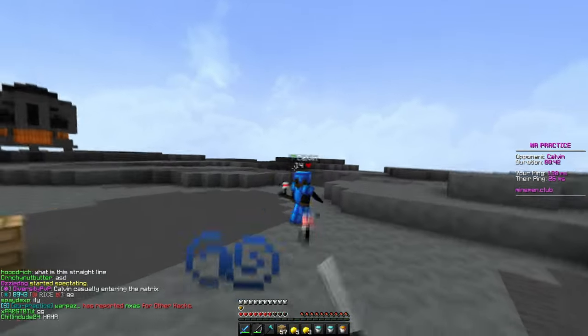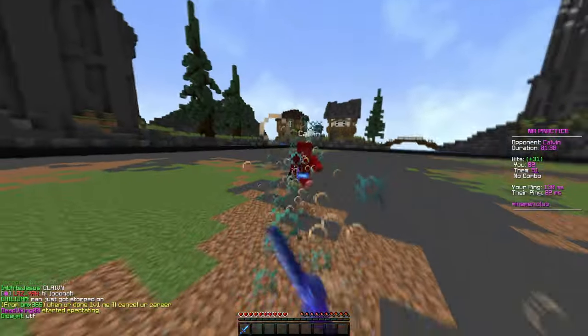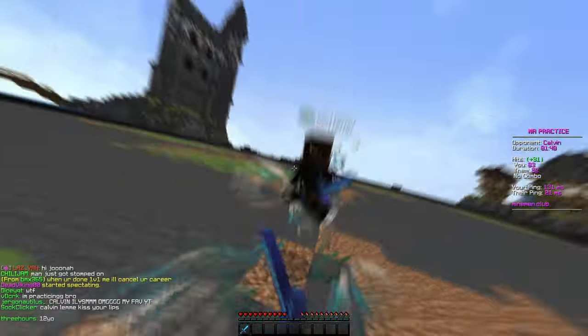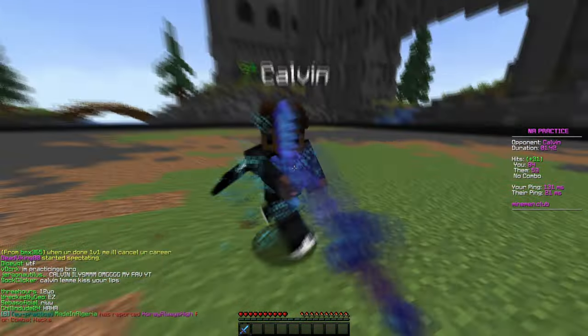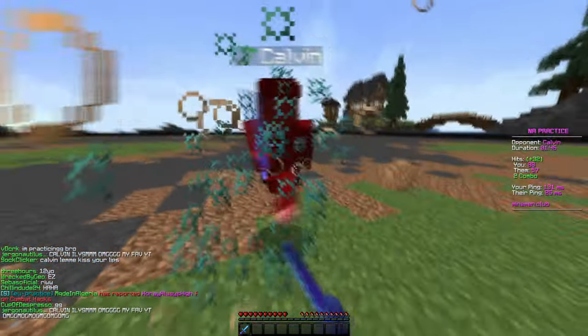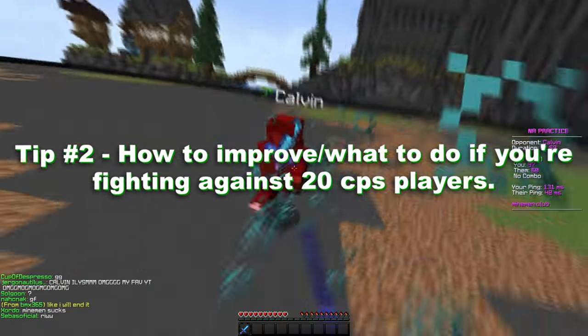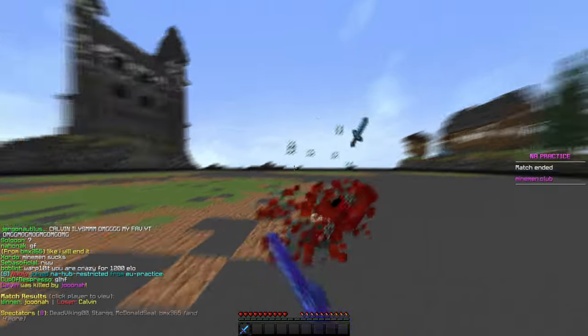I hope you enjoyed the video and please make sure to join my Discord — link is in the description. I'm going to show examples of me jitter clicking, and I'm going to show my friend butterfly clicking 20 CPS and me still beating him with actual movement. This basically goes to show how important movement actually is in PvP, and it will give you a clear idea of what you need to practice on if you find yourself losing to people that are butterfly clicking higher than what you are clicking.